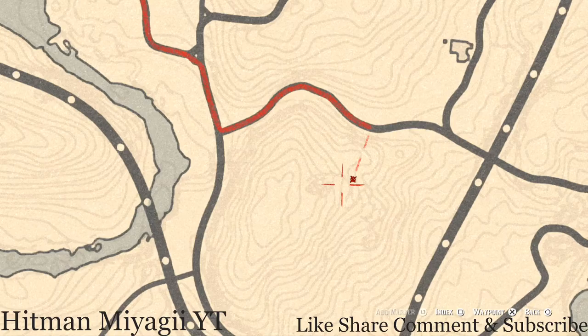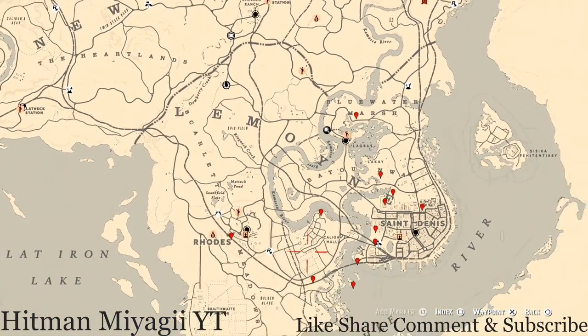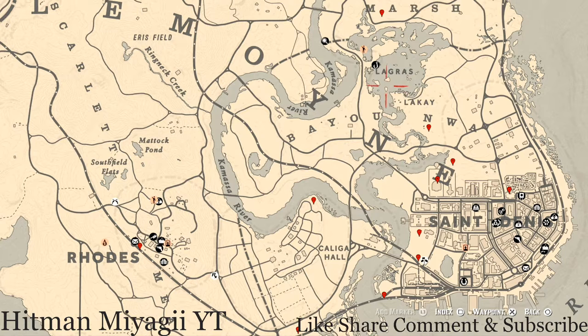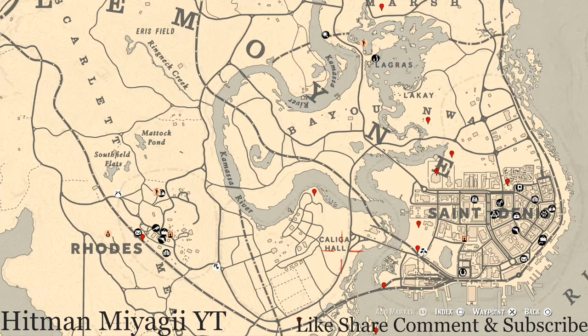Let's get down to the Lemoyne area of the map. The cycles for today, Wednesday October 13th, are: family heirloom cycle 6, all luxury cycle 6, coin cycle 5, arrowhead cycle 4, wildflower cycle 6, antique alcohol bottle cycle 5, tarot card cycle 2, bird egg cycle 5, and fossil cycle 5.